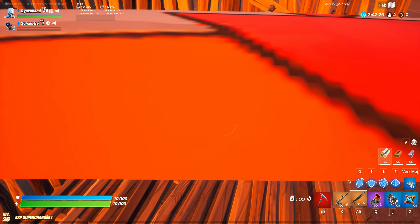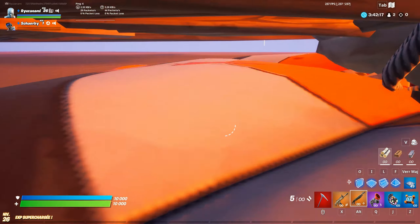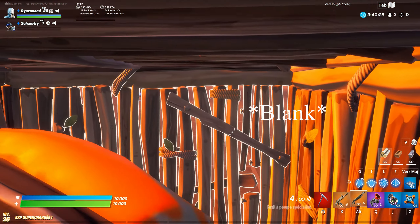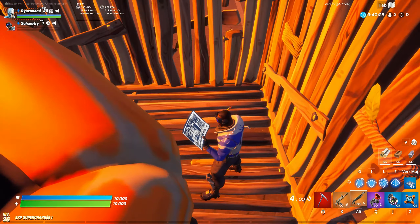So if your opponent is holding the wall, edit a stair into a U and throw the crash pad at the wall. When you throw the crash pad, you need to move forward. You will keep bouncing, so this can give your position away.